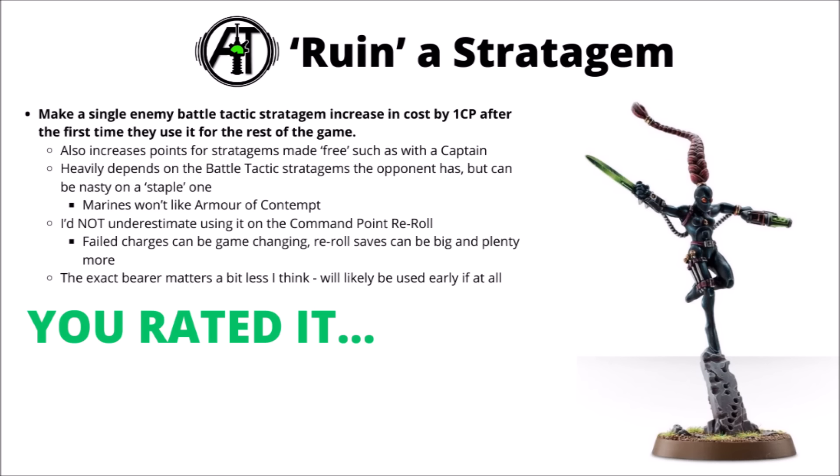Next up, for the ruin a stratagem type rule: this is the one to make a single enemy battle tactic stratagem cost one CP more for subsequent uses after the first time they've used it. It could be used to ruin a staple stratagem such as Armour of Contempt for Space Marines — pretty nasty to put that up to 2 CP given that it's quite a staple. Though I certainly wouldn't underestimate its use on the humble command point reroll: if your opponent failed a short charge late in the game and weren't able to re-roll due to this, you could have just netted yourself a hilarious in-game swing. It also increases battle tactic stratagems even after they're made free with a captain — you apply the addition after the zero modifier, so it could be quite nice if you're fighting enemies with captains making battle tactics free.